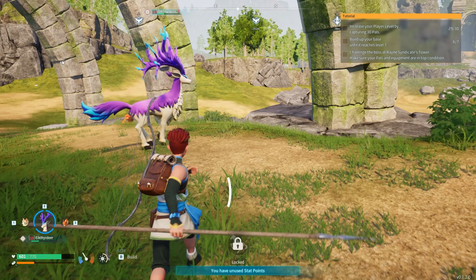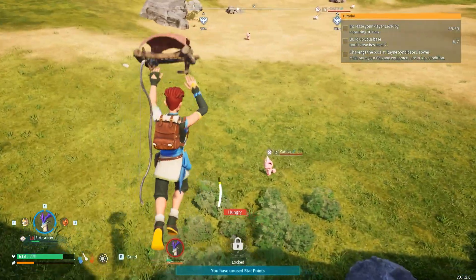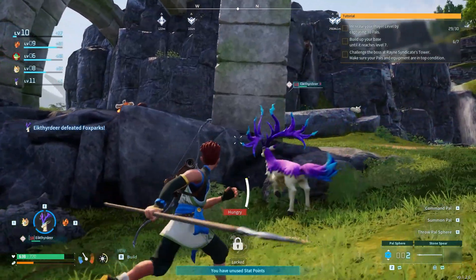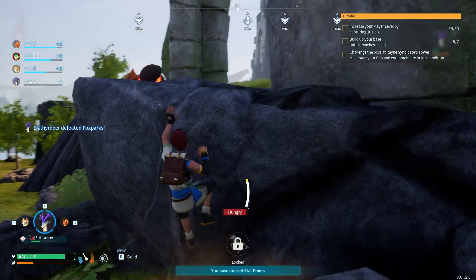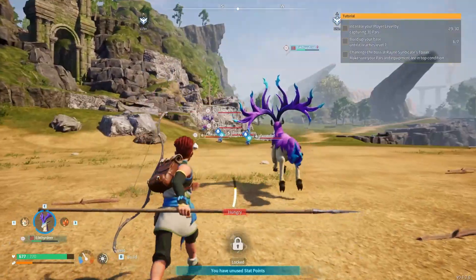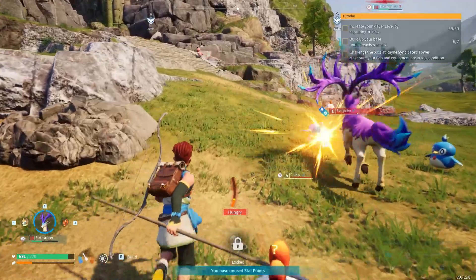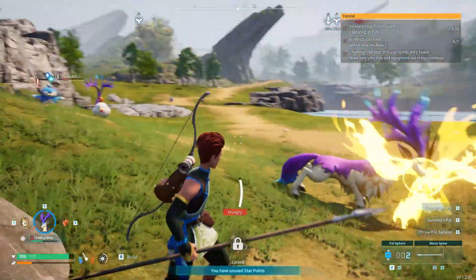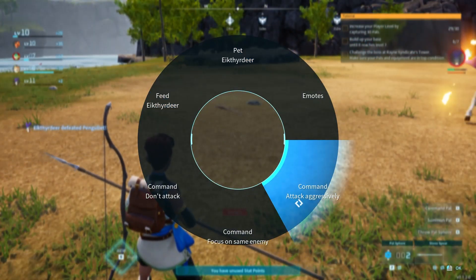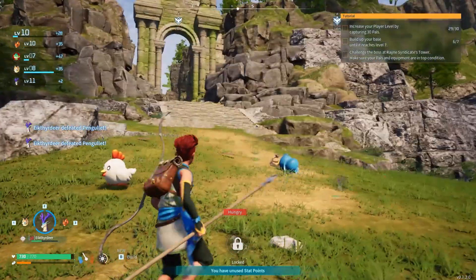I need more cativas — how many pals do I have? Two more. Let me go down there and get some cativa. Oh — my mount just killed one! I didn't even ask for that. He seems to be set to attack aggressively on sight. He didn't need to do that.